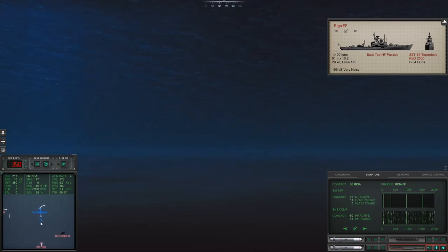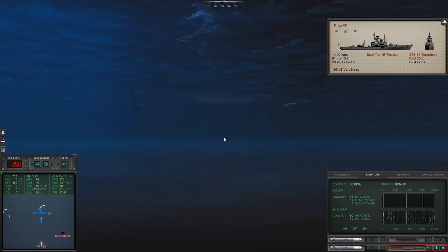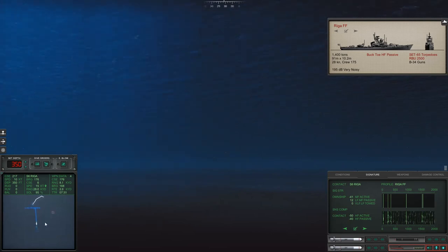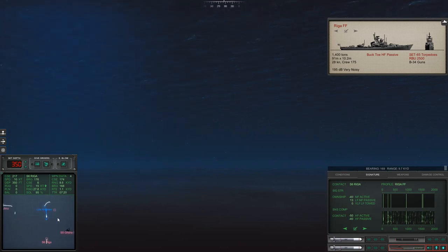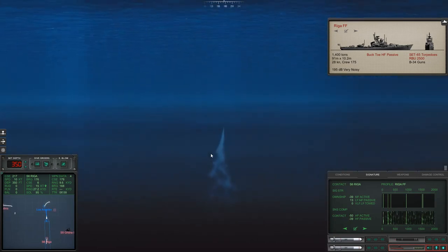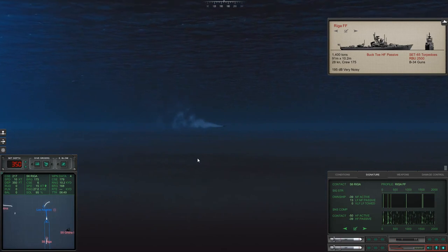Let's go back to full speed ahead. That looked like a torpedo, but it actually ended up being a sonar buoy — we can actually see that one. We'll probably be detected. Let's speed up the deployment of this torpedo so I can get it on target and forget about it — since it is so deep. Go active. There it is — let's get you to the surface. That should be close enough to acquire without any problems. Let's go back to ourselves and speed up a little more.